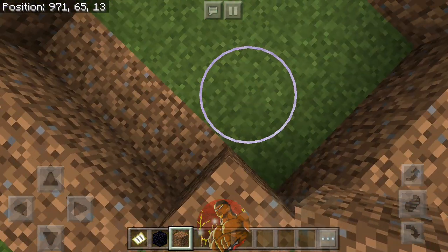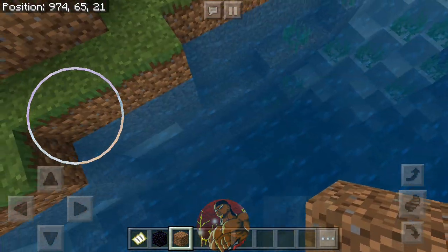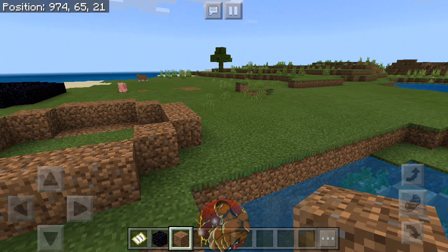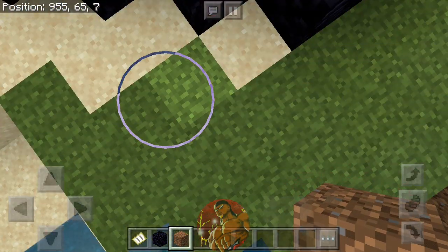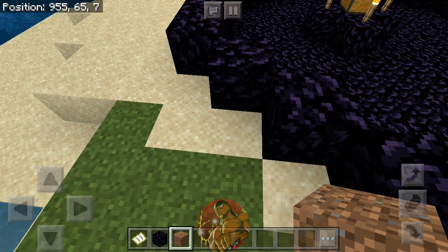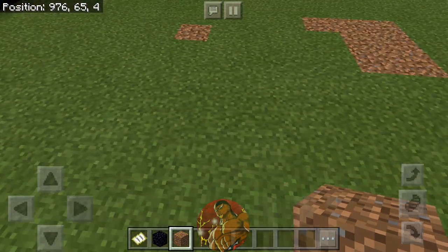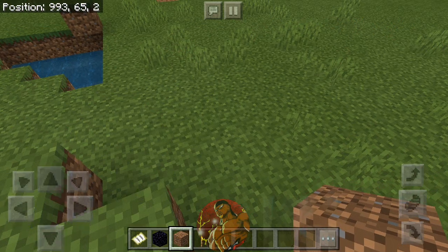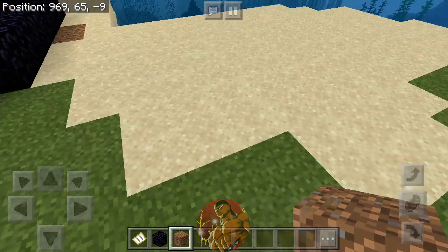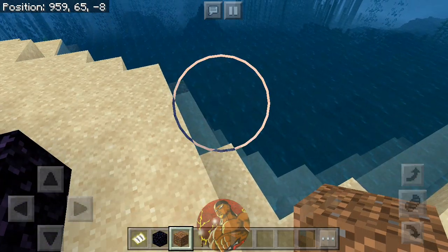And then you gotta change the flooring, which we don't have to since we're using dirt, but this is just an example. You can use any block. So what I recommend is doing it any way you want to — you can even mix blocks. It depends on how long you want it, and then you gotta be able to connect it. There's a certain line of legs — you can mix if you want to.